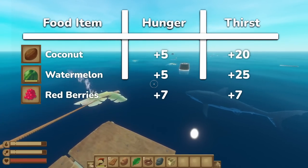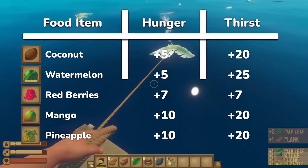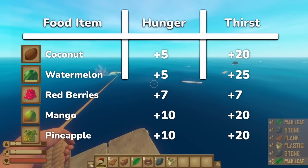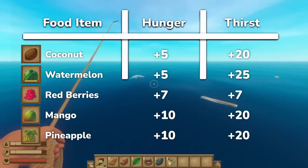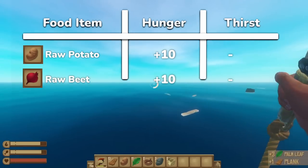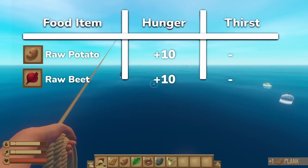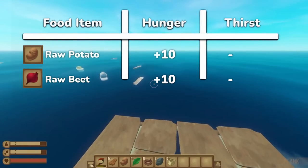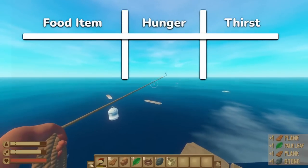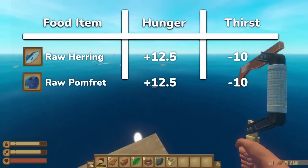In terms of pure fruit stats, pineapple and mango are definitely the best consistently farmable option, because they grant 10 food and 20 water per plant, which certainly isn't bad. However, even raw beets and potatoes match that food stat, each giving you 10 food points. Raw foods become especially useless when you're full, so definitely don't eat them unless you're really in a pinch. Shockingly, silver algae and mushrooms also give 10 hunger, but even raw herring and pomfret grant slightly more, albeit with a slight thirst reduction.